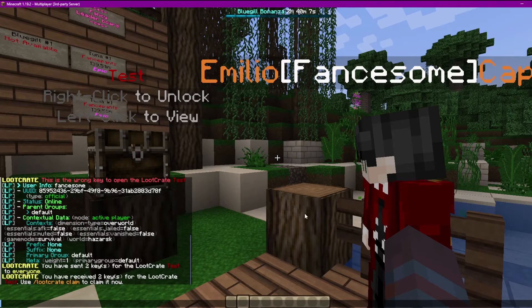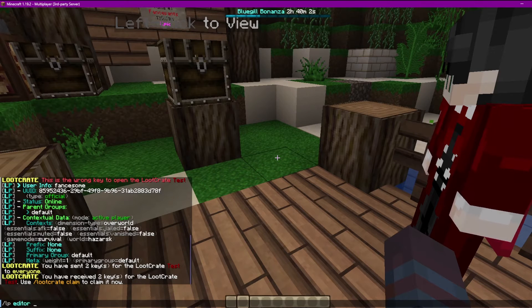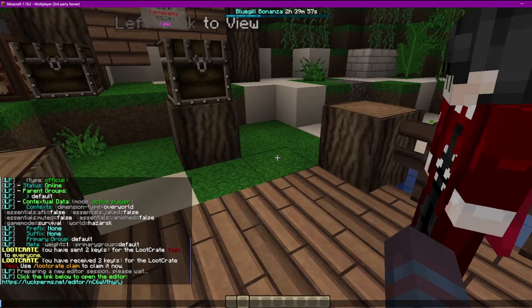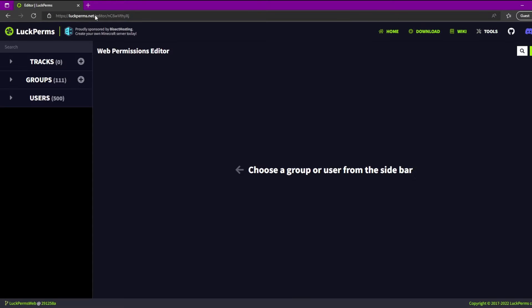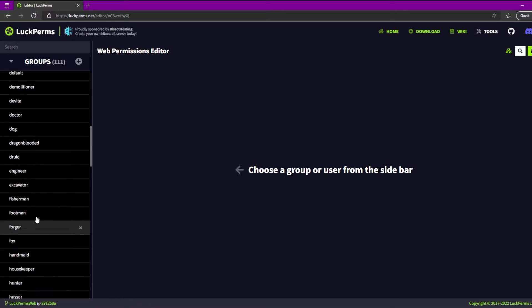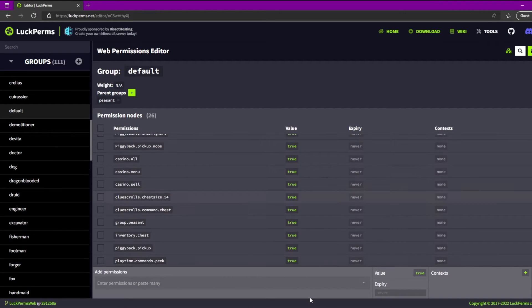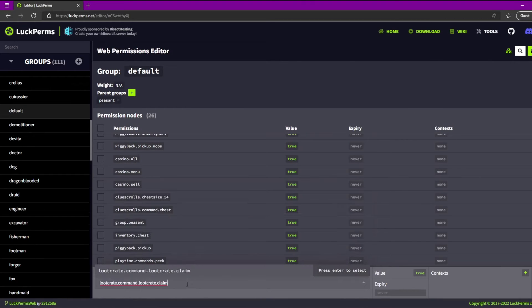This permission needs to go into the group that you have them assigned to. I'll go ahead and open the 'lp editor', create a session, and open it up. Go to the groups — ignore the massive amount of groups I have — and go to the default group. As you can see, 'lootcrate.commands.lootcrate.claim' is not in there.